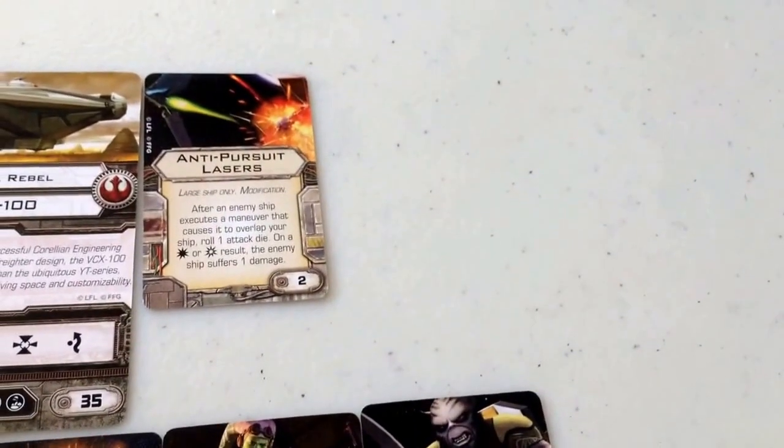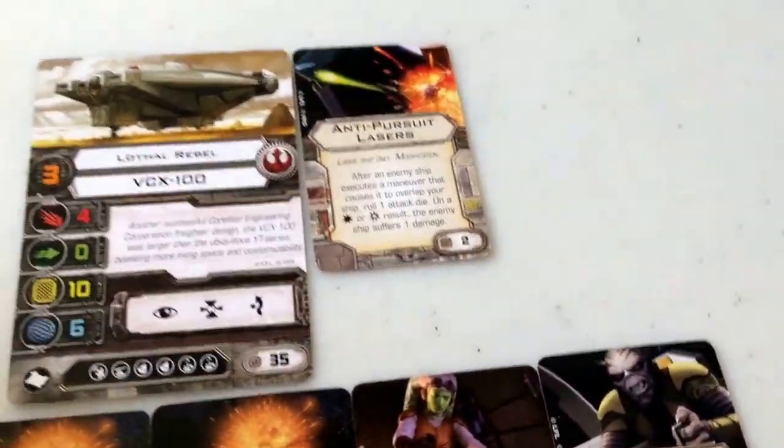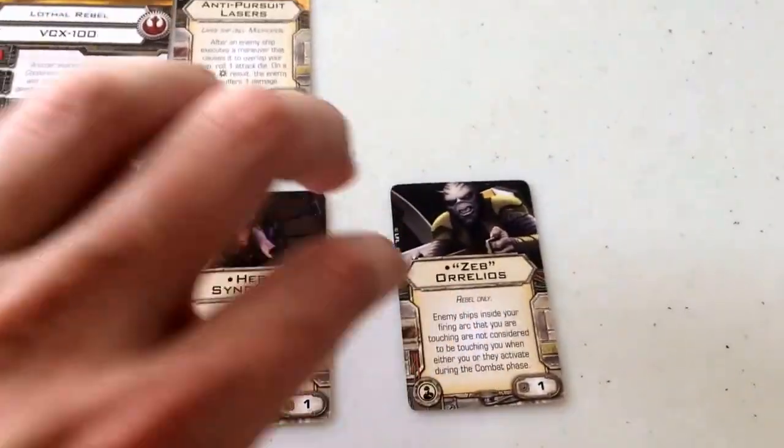Alternatively, you could replace the anti-pursuit laser with munitions failsafes, but that's entirely a choice. For this particular build I'm kind of using this ship as a rammer, and here's why. Now we go on to the crew, and this is where the ship really starts to shine.